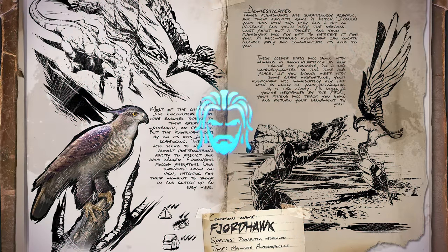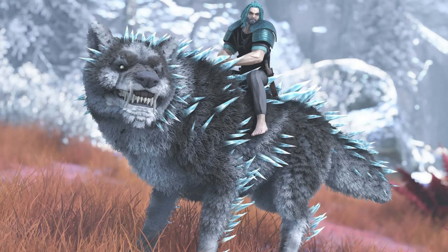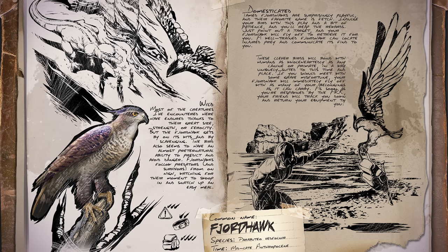We have a brand new spotlight trailer to check out — this one is for the Fjordhawk, which is the final of the three new creatures coming to Fjordur. We are also getting Fenrir, but I don't think we're going to get any trailers or even a dossier for it. Either way, this is the little shoulder mount creature, so we're going to play the trailer in full and then go over all the details.